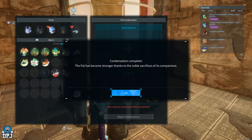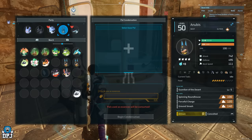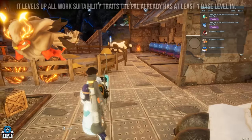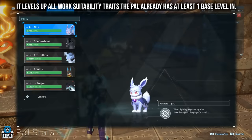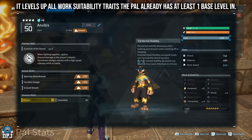Upon doing this, that main pal you first inserted will have its work suitability trait leveled up. So if it was level 1 to begin with, it will become level 2. If it was level 2, it becomes level 3. A level 3 becomes level 4, and a level 4 — like my Anubis — goes up to level 5.